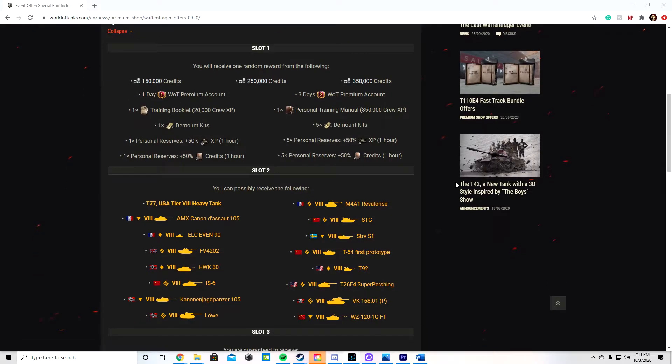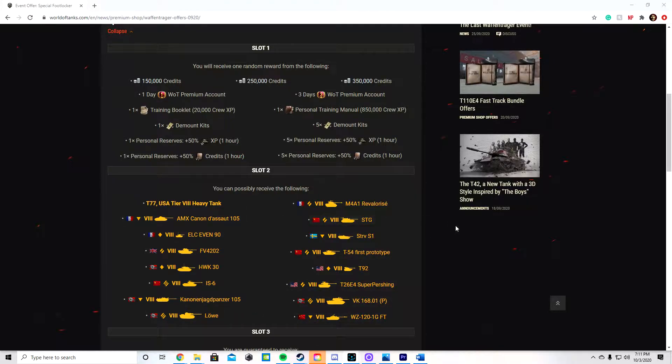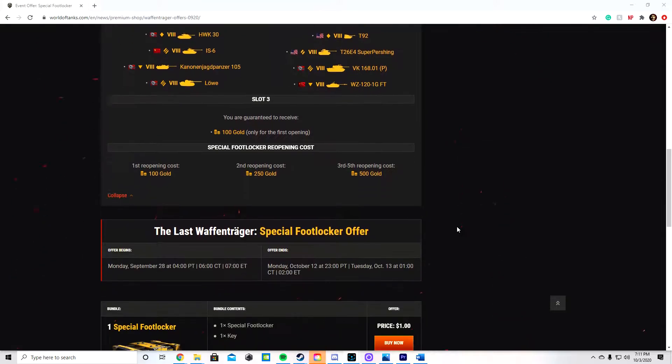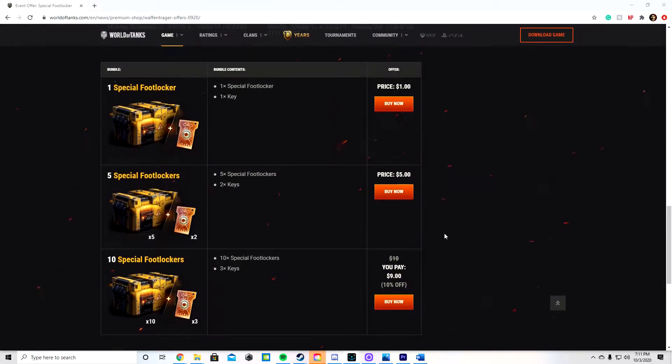So those are the only two ways you can get the T-77. Some other tanks you can unlock with these special boxes — which I unlocked myself, the Konan Jagdpanzer 105. There's a whole list of tanks you can unlock with these special loot boxes, and I'm calling them loot boxes on purpose because that's what they are. You're just gambling.